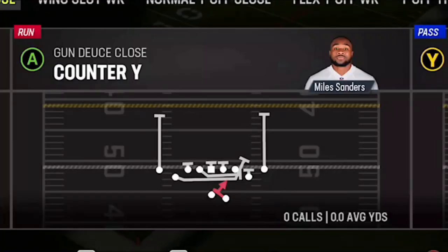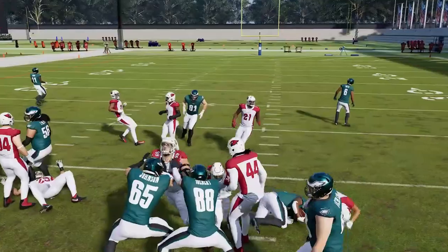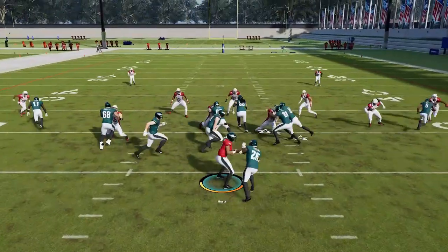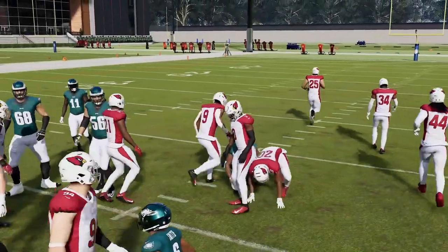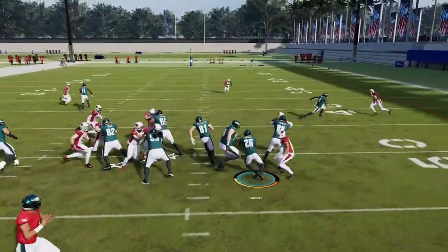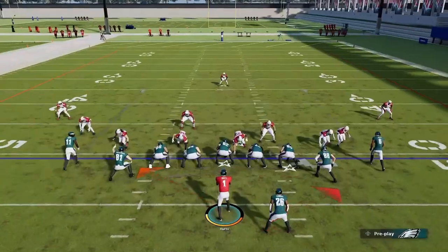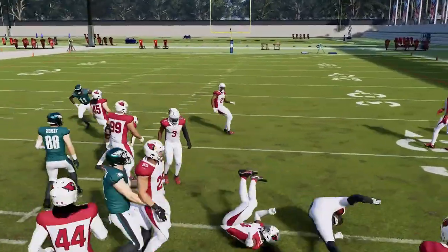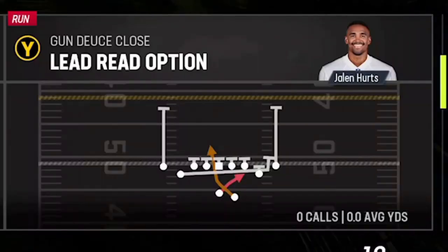Next up we have the Counter Y. It's one of the better run plays in the formation. It's designed to go outside but it feels like it works better inside a lot of times because that's where the hole opens. You just have to use your blockers — be patient, let your blocker set up. This is a good run play in the opposite direction from where most run plays are expected from shotgun looks. A good play to catch your opponent off guard, especially if you're patient and let your blockers set up.